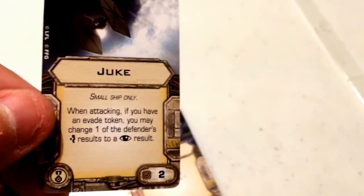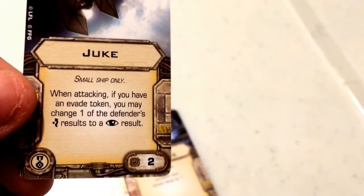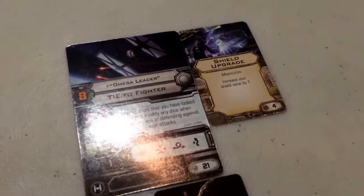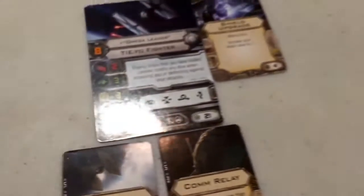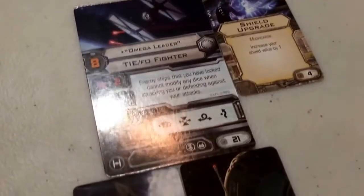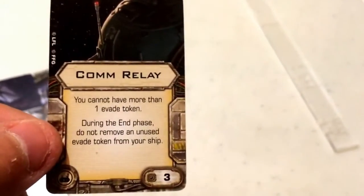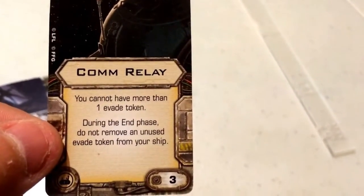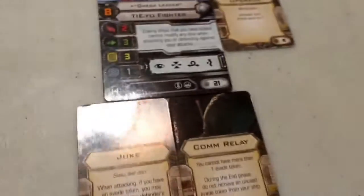For his Elite, we have Juke — and this card was meant for Omega Leader. It's brutal. Costs 2 points. It reads: when attacking, if you have an Evade token, you may change one of the defender's evade results to a focus result. By itself it's not that useful, but on Omega Leader with his Evade action, you're going to be scoring hits like there's no tomorrow. With a Target Lock, the enemy can't modify their dice, and then Juke lets you flip one of their evades to a focus. His Tech upgrade is a Comm Relay, cost 3. It states: you cannot have more than one Evade token; during the end phase, do not remove any unused Evade token from your ship. So as long as you don't spend the Evade, you keep it with the Comm Relay.